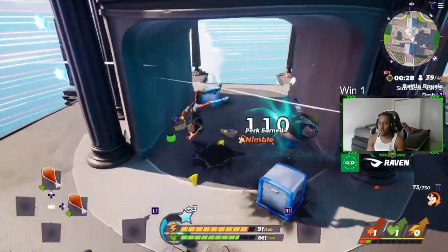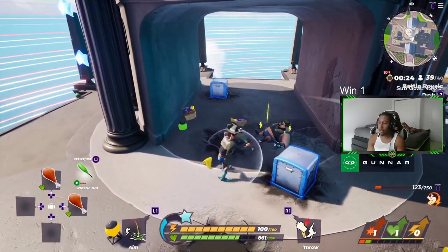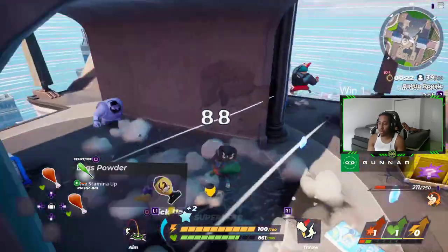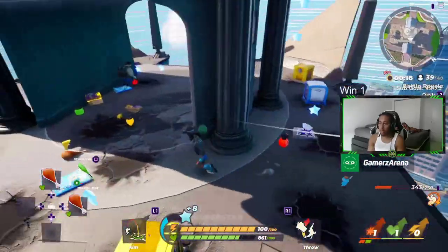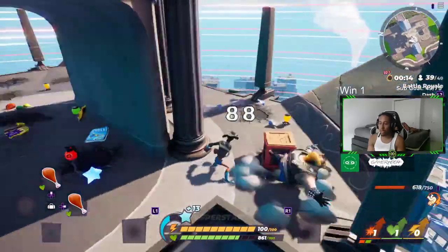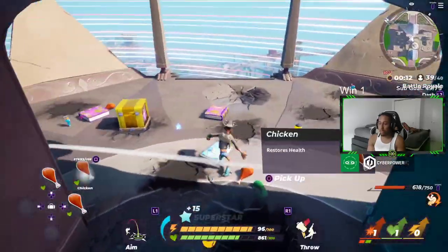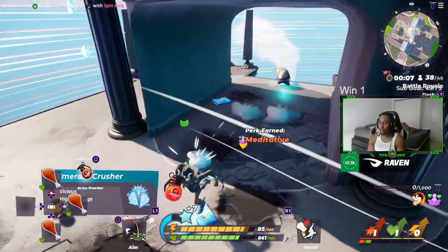The second thing is the stat perks, which is on the bottom right — attack, health, and stamina. Now we have a set rule where it's 10% per level until you get to number 5. When you get to 5, you get a 20% boost. Then on 6 through 9, it's back to 10%. And then on the final one, which is 10, you get a 25% boost.